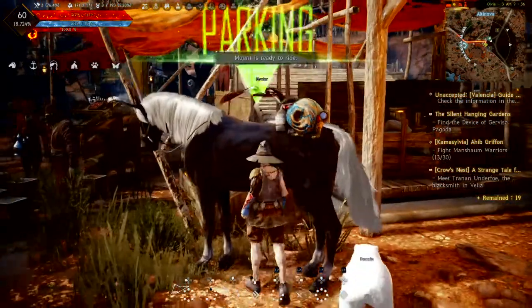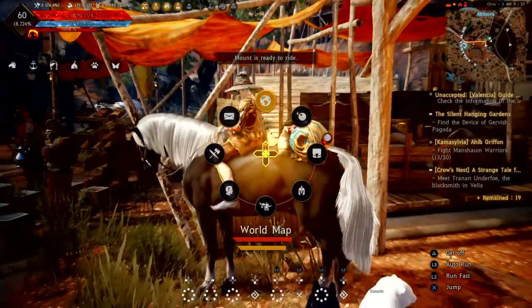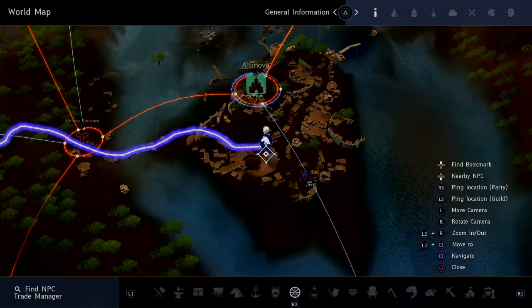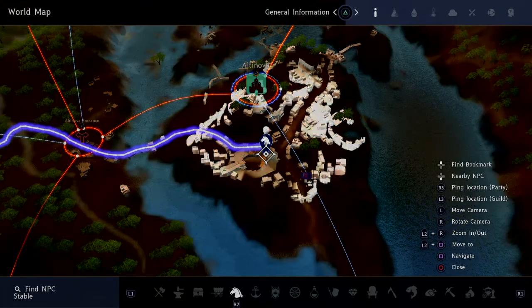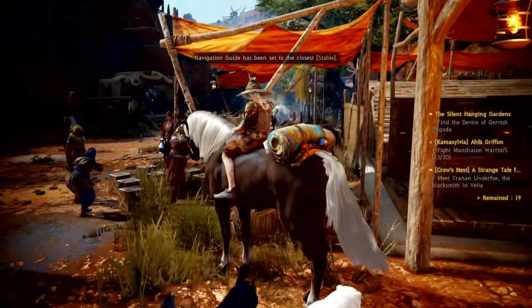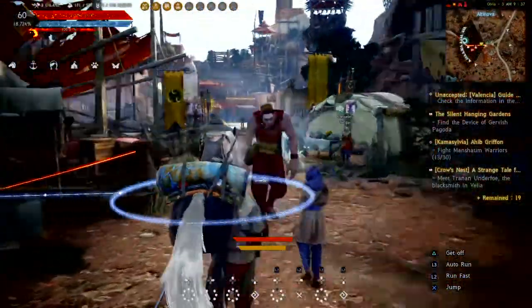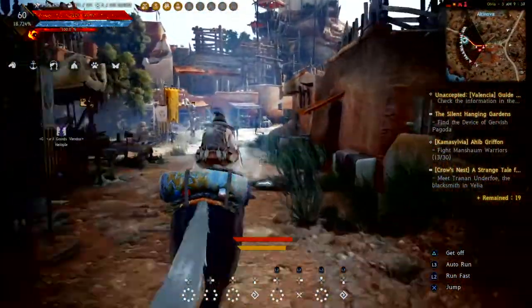So you want to get on your horse and just pull up your map. If you don't have a horse, I'm going to be showing you how to get one. I only say get on your horse because it's a joke. You want to find the nearest stable, so find the nearest stable and I'm going to make my way there.